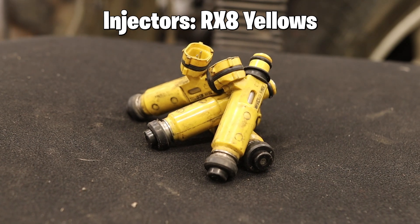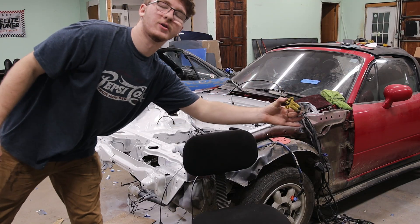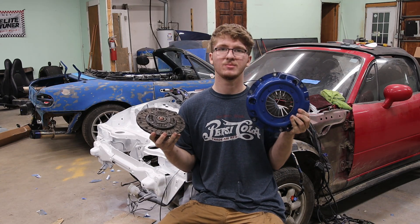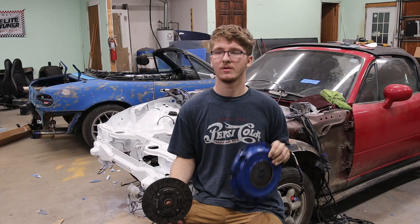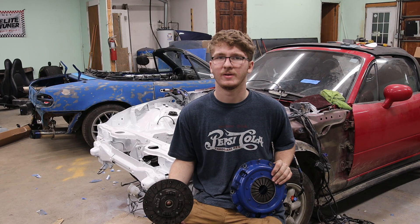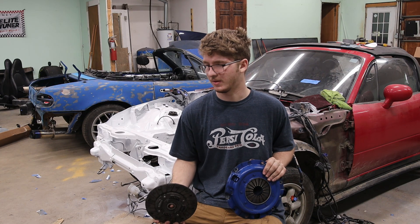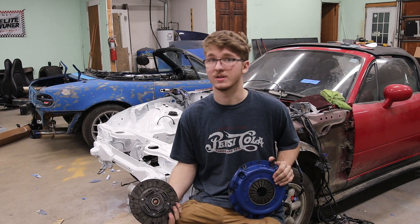Now for the stage one specific mods. These are RX-8 yellow injectors — I believe they're like 420 cc's. I've got a pretty cheap clutch, I believe it was like 80 bucks, rated up to 270 horsepower — pretty much exactly what I need for stage one. I've been running this clutch for quite a while now with no slippage at around 204 horsepower. I actually bought two of these, so I might put the new one on and save this one.